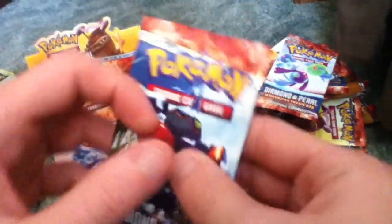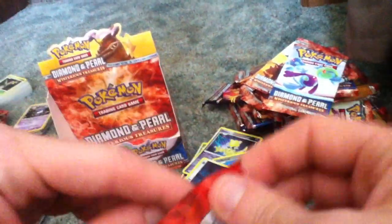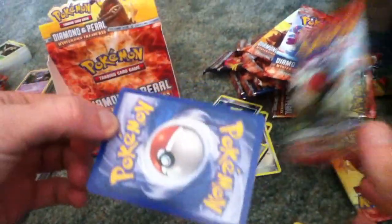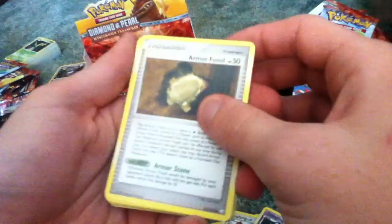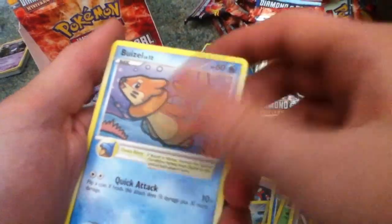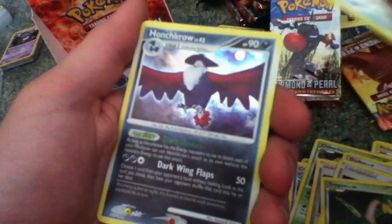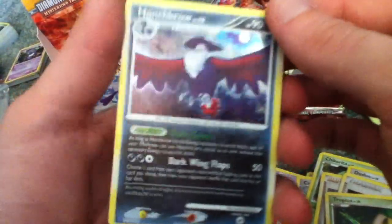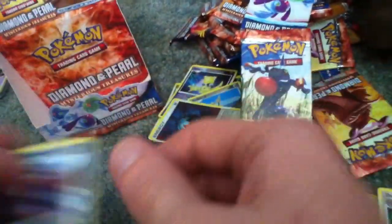This is my last try. I'm hoping to get Time Space Distortion, or at least one of the three that I don't have. My luck I'll probably just get a Rare Energy. It doesn't feel like a Holofoil. Armor Fossil, Pikachu, Doduo, Buizel, Spinarak, Night Maintenance, Dodrio, Tropius, Reverse Holo Aeron, and a Holofoil Honchkrow. Nonetheless it's holographic — didn't have it. Didn't get the two that I wanted. What can I ask for — I got a whole stack full of Rares and Holofoils.